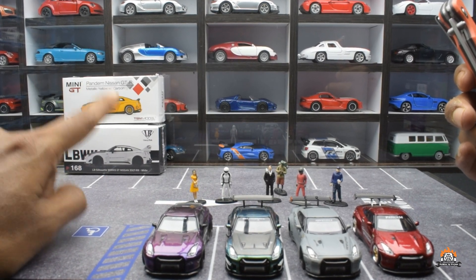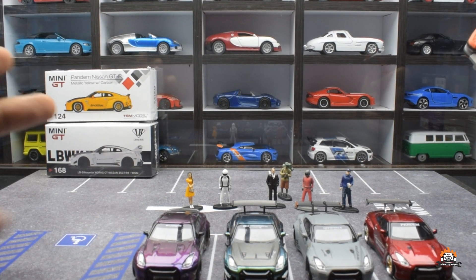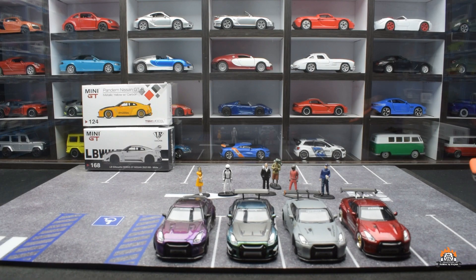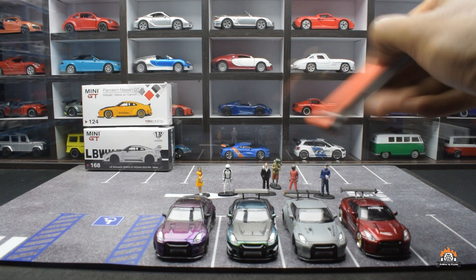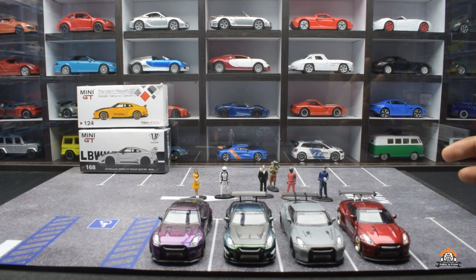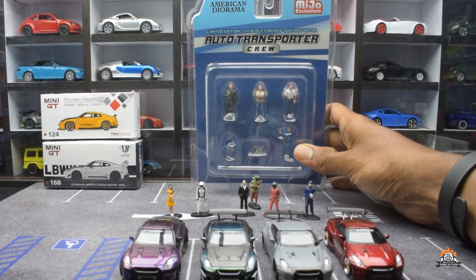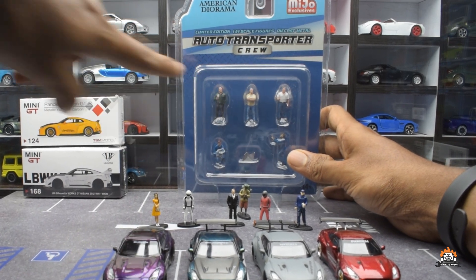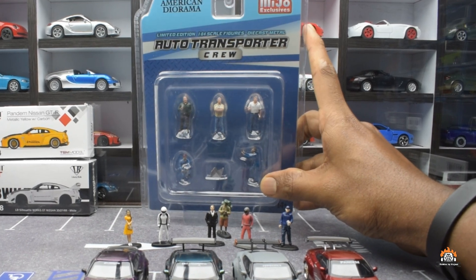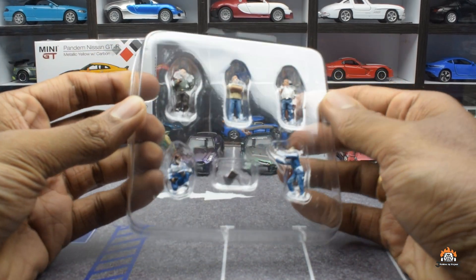These two should complete my spoiler variation collection — I feel these two spoilers might be the same but I'm not really sure, so we want to open that too. Before we do, here are some figurines I've been using for photo shoots and videos. These are from Green Light Collectibles, but this time I bought a specific figurine set — the Auto Transporter Crew from Miho Exclusive, part of the American Diorama company.